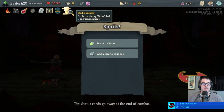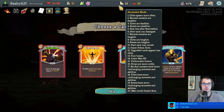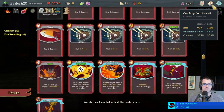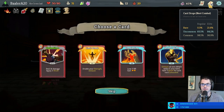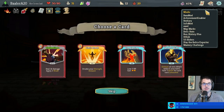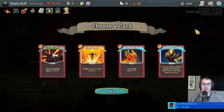We get a Strike Dummy — cards containing the text 'Strike' deal additional damage. Should've taken Wild Strike. How about Second Wind — exhaust all non-attack cards, get five block per exhaust? Alternately Clothesline, that's pretty tempting. What about Limit Break or Bloodletting? Bloodletting's okay with Battle Trance. Three turns a week — a bit expensive, but yeah. Give me this.